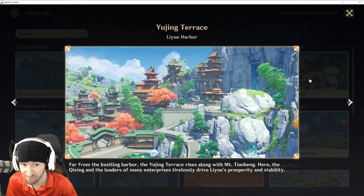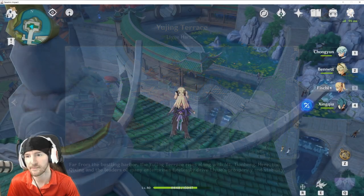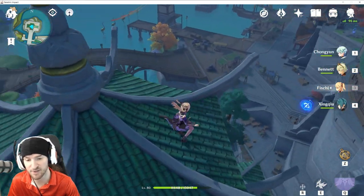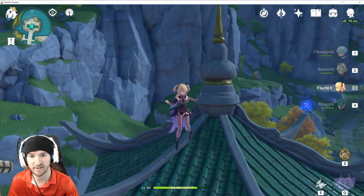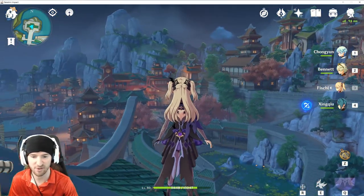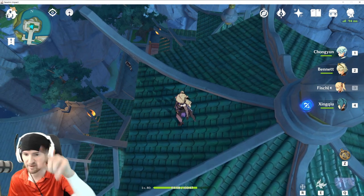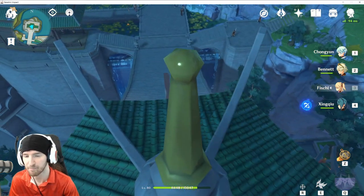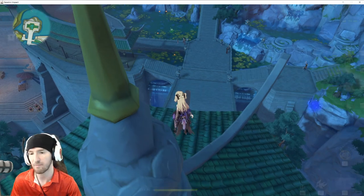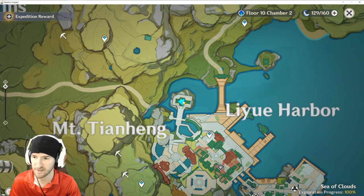Lastly, the Liyue Harbor location in the Yujing Terrace. The last one is located at the top of this building. You could teleport somewhere and fly down — it might be easier — or you can climb it. There's a unique path that you have to take to get up here, but it's up here. Map reference — right here on the very tippy top.